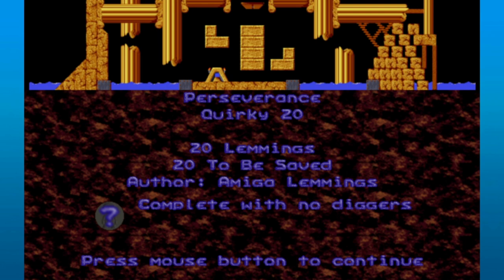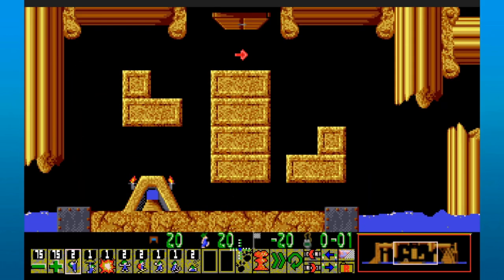Hey there everyone, I'm AroundTheWheel. You're once again watching Lemmings Redux, and today our first talisman that we're hunting down is a level called Perseverance. That sounds fishy — I don't think that's a real word. But regardless of the realness of that word or not, we have to complete this level by not using diggers, which is a scary looking little proposition. This is a silver talisman, but as you saw last time, a silver talisman is not necessarily an easy one to solve.